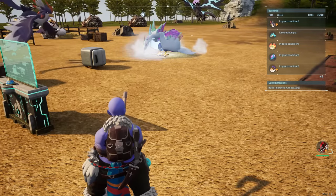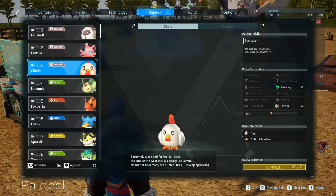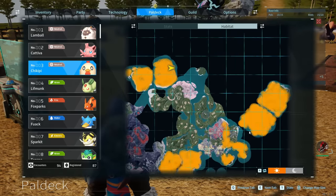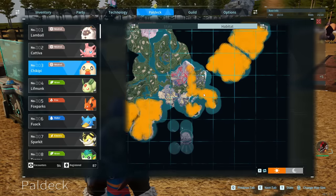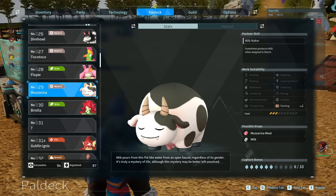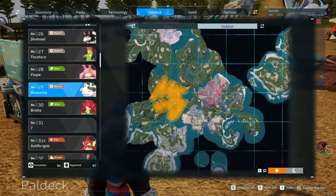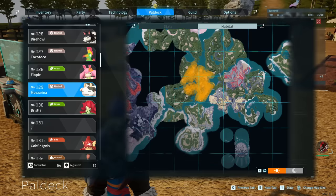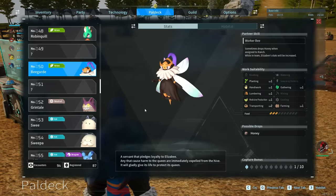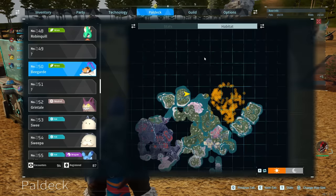The other three ingredients all come from pals. First is eggs — if we look at Chickpea in the pal deck, once you put Chickpea into a ranch they will graze and lay eggs. Chickpeas spawn pretty much everywhere, even right at the start of the game at the Plateau of Beginnings. Next, for milk, we have Mozzarina. When you assign this pal to a ranch they produce milk. You can find them to the west of the Desolate Church during the day.